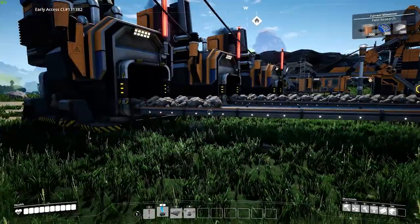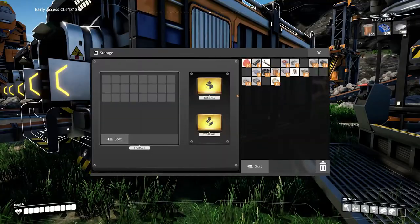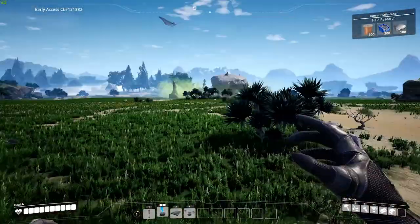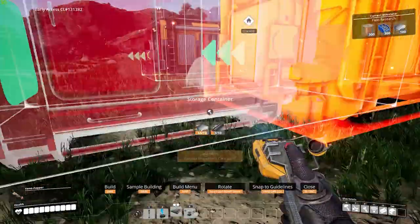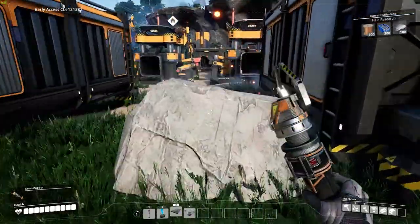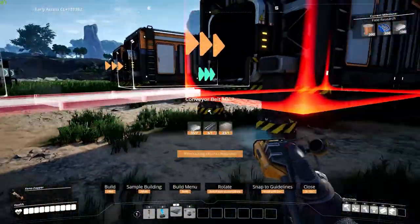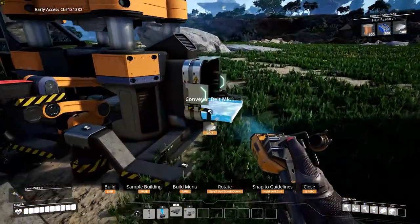The third tip that I have for you is to take a lot of time to just perfect your automation. My first world in Satisfactory was a terrible mess. I didn't have enough space for any new factories and I just felt very claustrophobic with everything being so close together. Take a ton of time before doing anything to just make sure that everything is even and to also give space to all that you have to do later on.